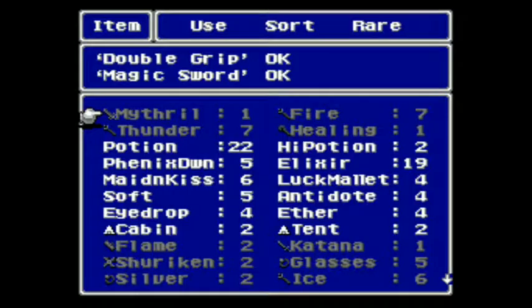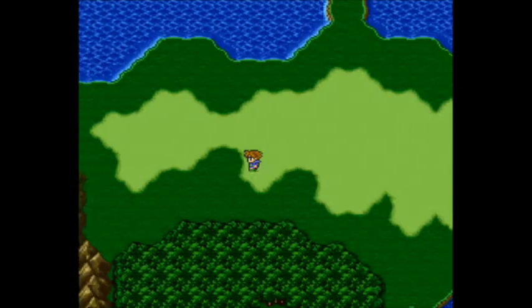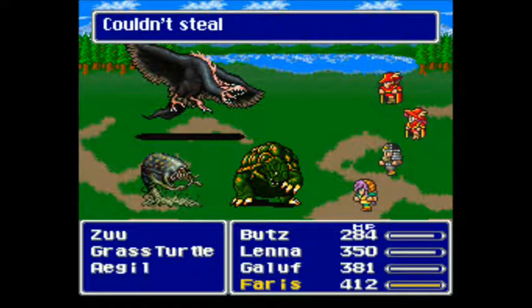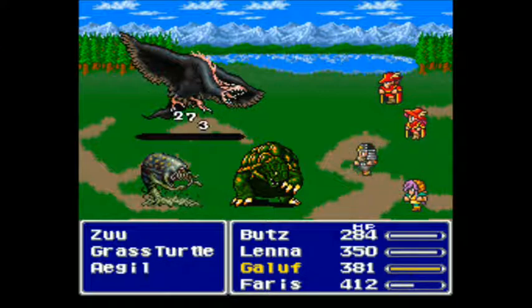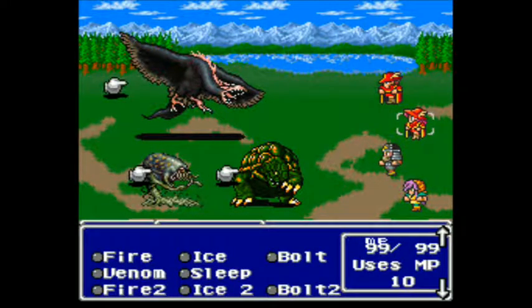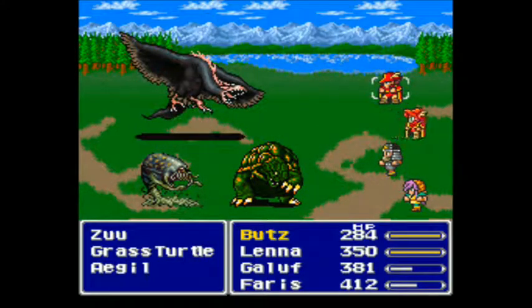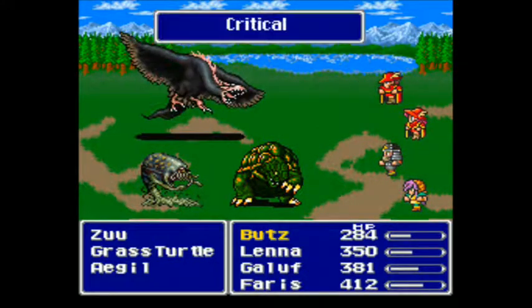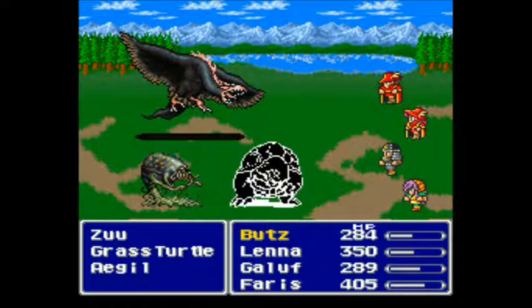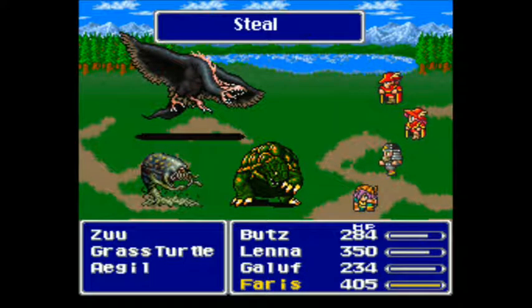How many turtle shells are we actually at now? Four. The guide suggests 99. I am not doing that, but I will do a bit. I'm okay with getting close to that, at least. More than four — we'll go with that.